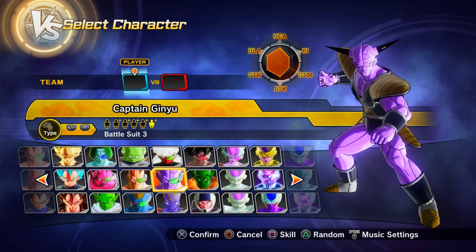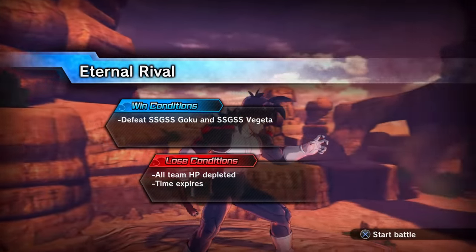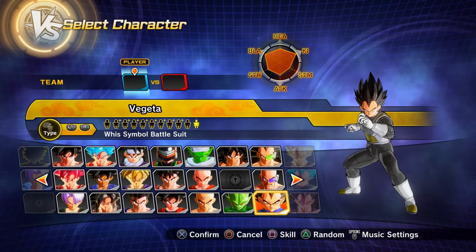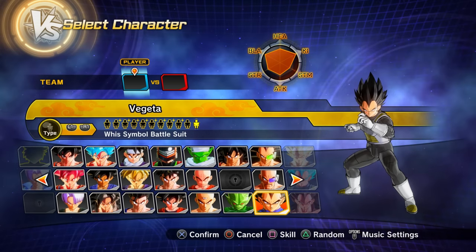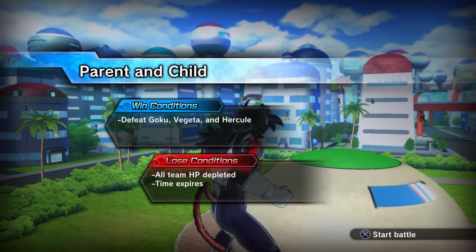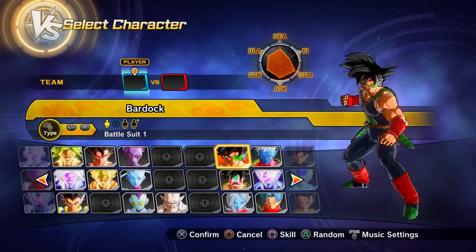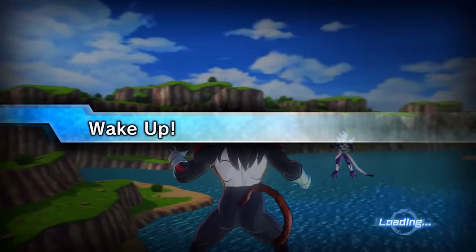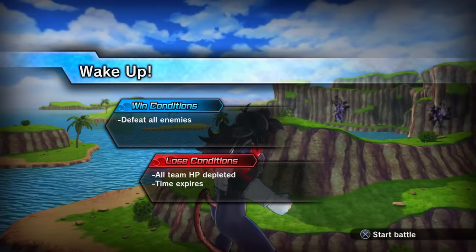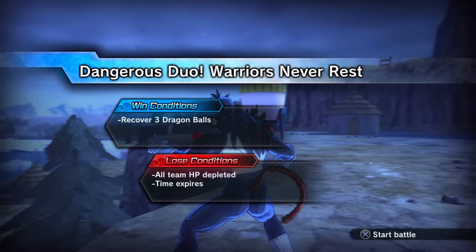Parallel Quest 76 — clear PQ 75 first — gives Preset 18 of Goku and Preset 11 of Vegeta, also known as the 'Saiyan Beyond God' presets. Parallel Quest 77 — story mode unlock — gives Preset 5 of Videl and Preset 1 of Bardock. Parallel Quest 81 — story mode unlock — gives Preset 1 of Super Gogeta.